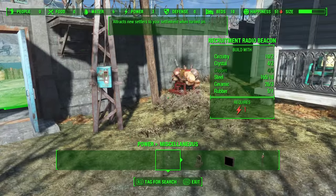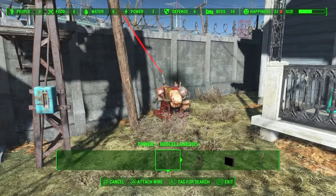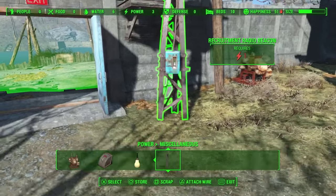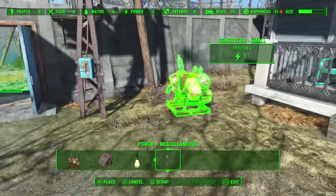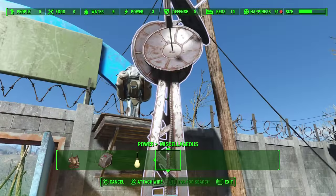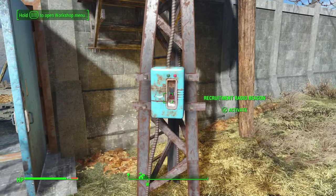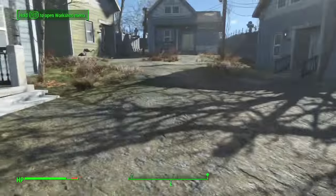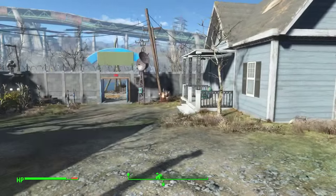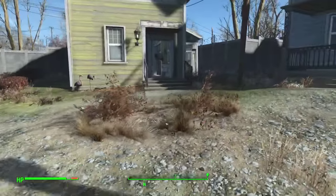Here it is. Now all I have to do is connect the beacon to the generator. You see the triangle — attach the wire. It doesn't work because that pole is in the way, so I have to move either the antenna or the generator. I'm going to move the generator a bit forward, use the triangle again, attach the wire to the beacon. Now I can exit workshop mode and activate the beacon — make sure it has the red lamp and it's active.